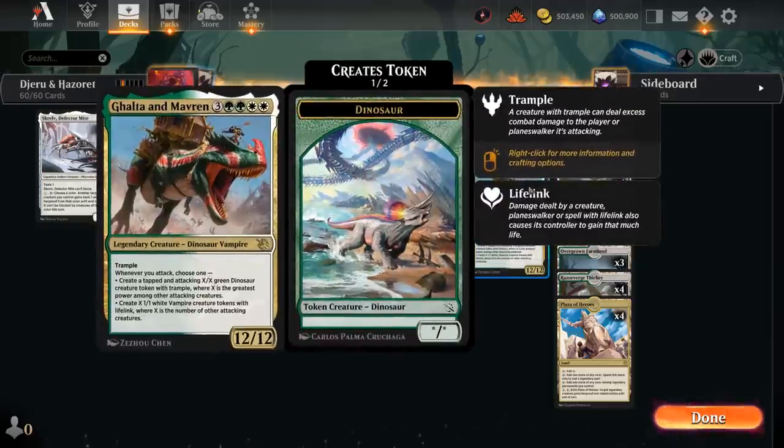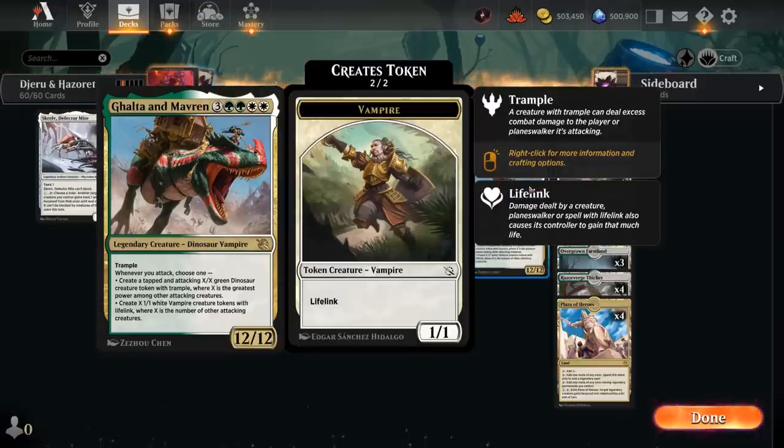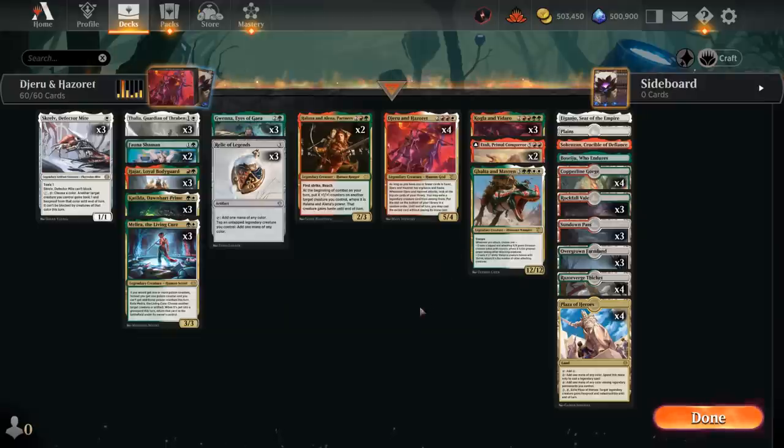Last but not least, we've got Galta and Maverin — the 7-mana 12/12 legendary dino vampire with trample. Whenever we attack, we either create a tapped and attacking X/X green dino token with trample, where X is the greatest power among other attacking creatures, or we make an army of 1/1 lifelinking vampires where X is the number of other attacking creatures. Nice flexibility, but for the most part we're just hoping to smash face.